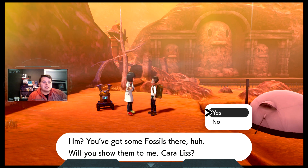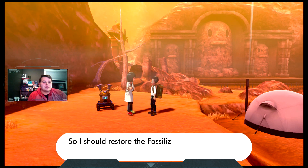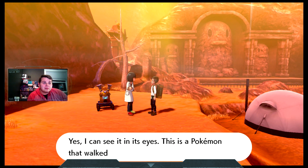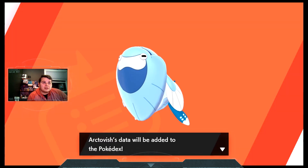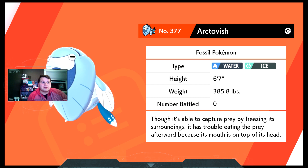We've got one last one. Please tell me I have enough — fossilized Fish, fossilized Dino. Throw those two together and you're going to get some other terribly deformed Pokémon. Nobody ever saw this in ancient times, trust me. This thing is just... this is one of the more normal looking ones, really — it's the only normal looking one. Water Ice type.